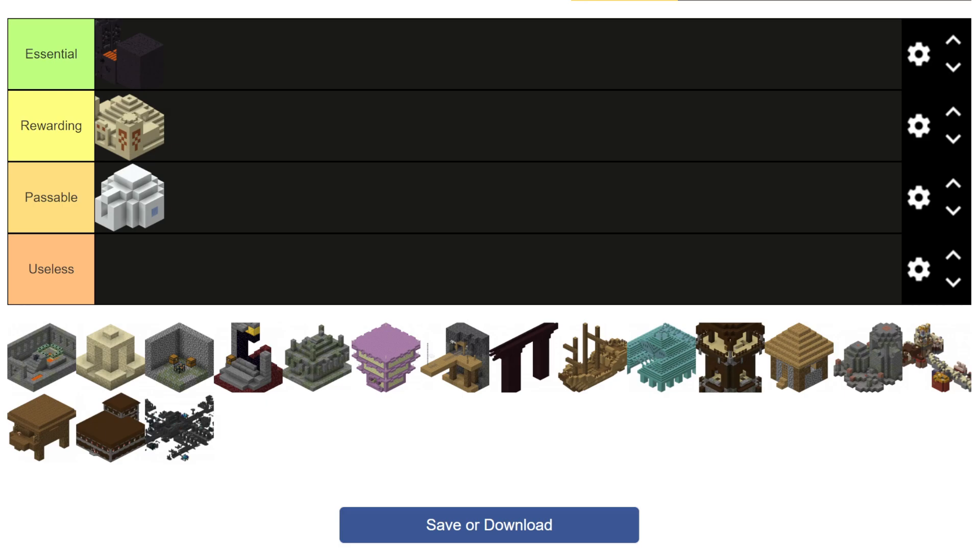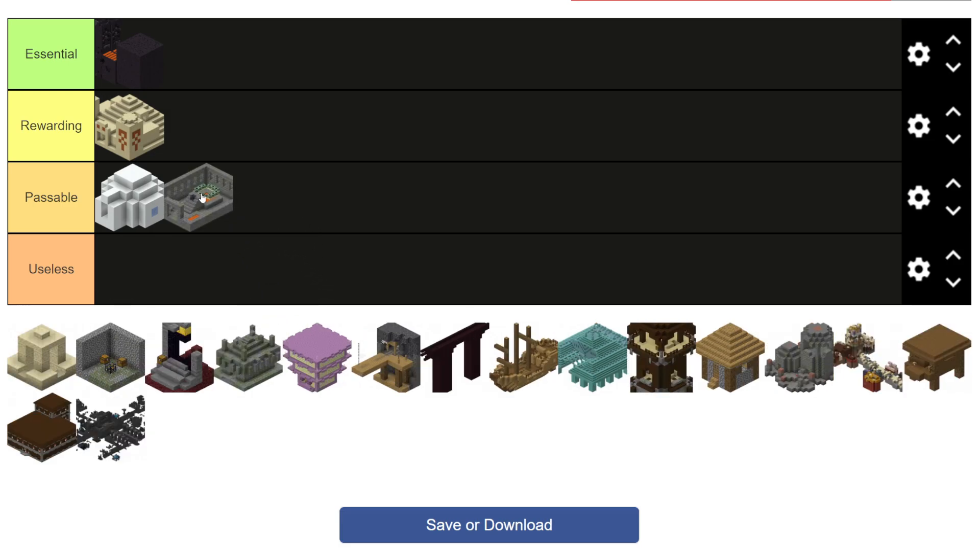Next up we have the stronghold. We're going to be judging this off of the value that it gives to the player, not what it leads to, which is the end of course. And the actual value that the stronghold gives is not a whole ton. In the chests in the stronghold you can get things like basic food items as well as iron, and then the libraries have enchantments. But generally, because there's not too many of these structures in the world and they don't give a ton of value, it's only going to be going in the passable tier.